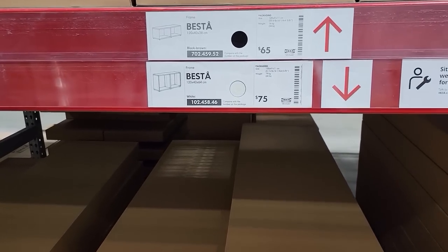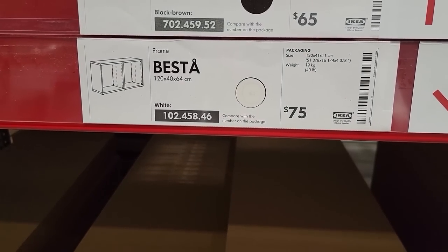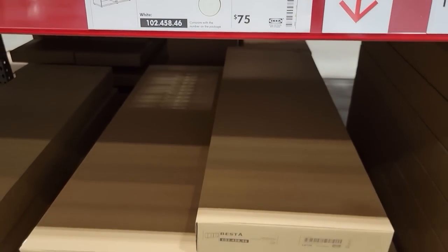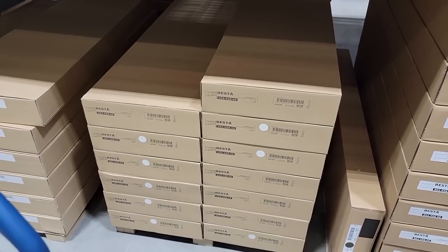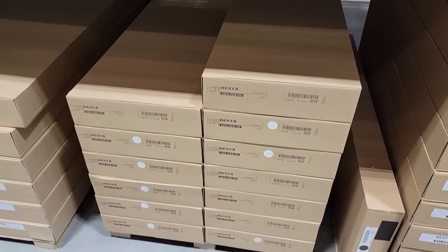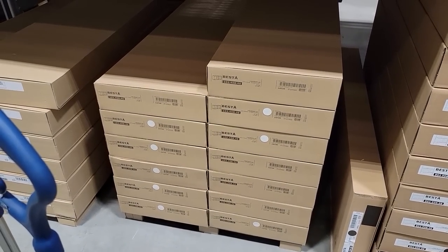So it'd be nice to have a backup charger and also backup batteries as well. So we actually need two of these Besta cabinets right here. They're 120 centimeters long, which is the same length as our LEGO city tables. And they're 64 centimeters tall, which is about six centimeters shorter than our LEGO tables. So they're actually going to work as shelving and as legs if I put a toe kick on the bottom of them. So I'm going to get two of these cabinets and they're going to go underneath the LEGO city there and act as some nice shelving that'll actually hold up the tables.